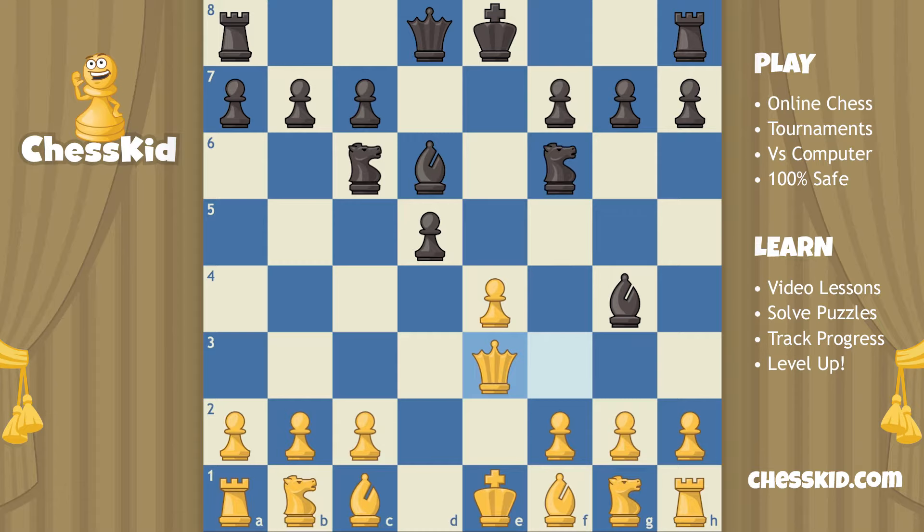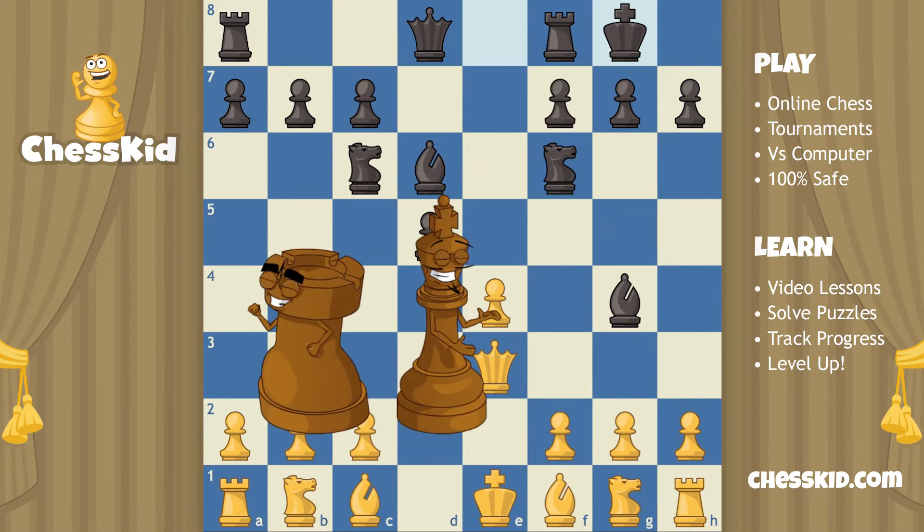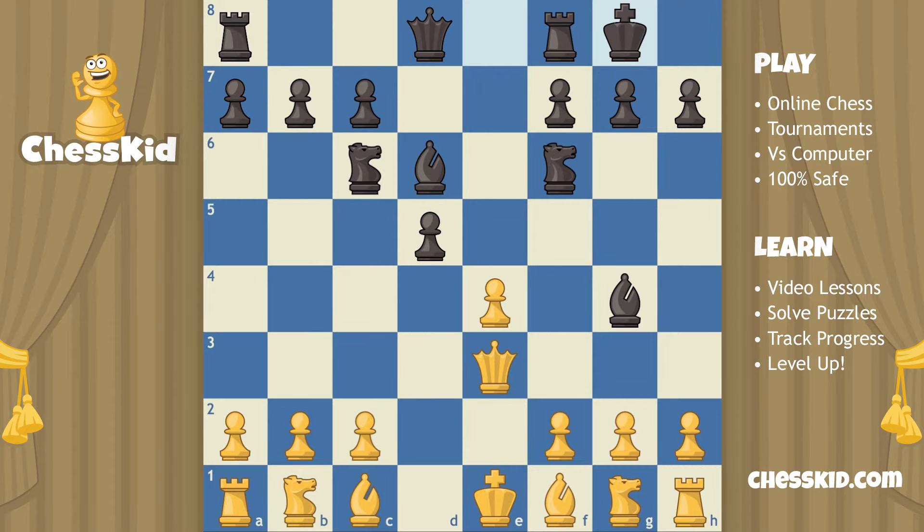Let's slide her over one square. It would not be bad to capture this pawn, but remember, one of the other goals of the opening besides developing and aiming at the center is getting your king castled. I think now would be a perfect time to do that. If black castles, the king moves one, two, and the rook jumps over. Not only does black's king get safe, but one of the hidden benefits of castling is that your rook is going to jump into the game really quickly.